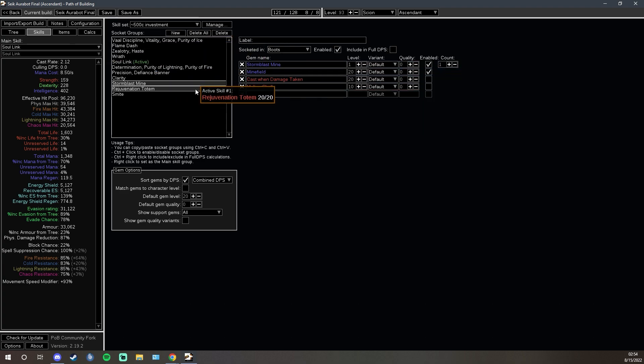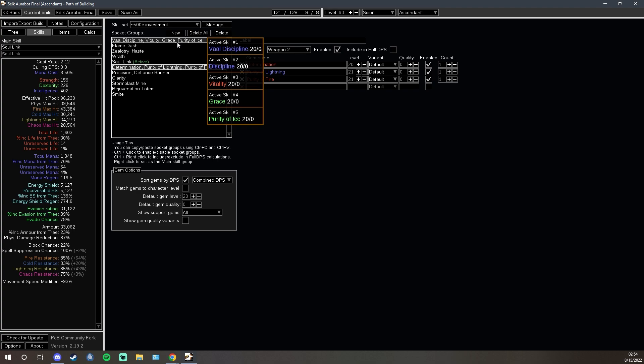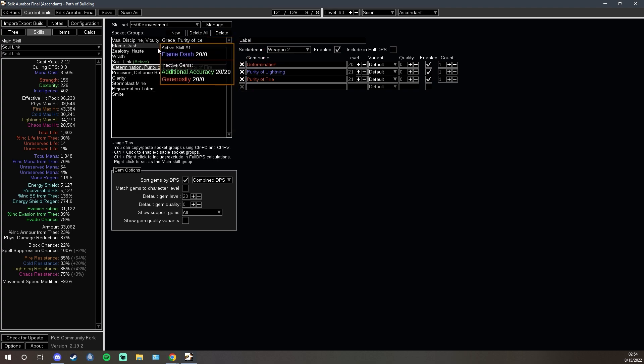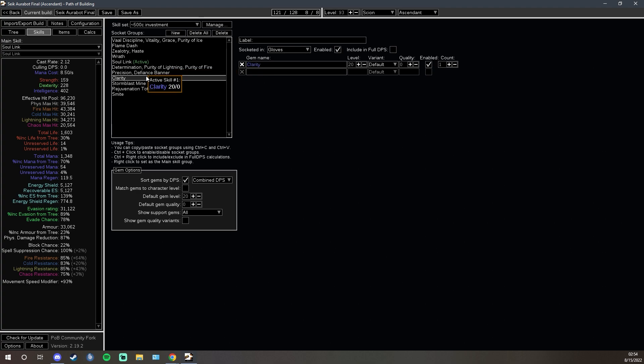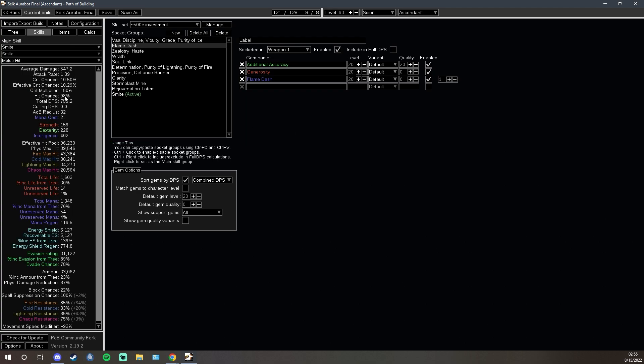We're also very strapped for gem sockets, because we like having a Cast on Damage Taken Molten Shell and fitting in a Rejuvenation Totem. Additionally, we run Additional Accuracy on Smite — it makes your Smite hit go from like 70 or 80% all the way up to 98, so it hits reliably every time. You can quality this gem as well. If you uncheck that right now it goes down to 70%, and if you're familiar with playing Aurabot, you know that is not going to feel good — it's like a 20% chance your big damage buff isn't up. So you want the consistency.